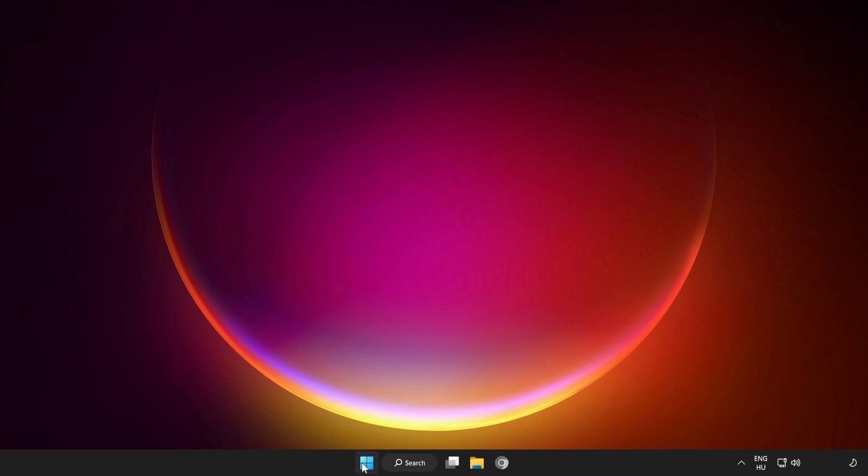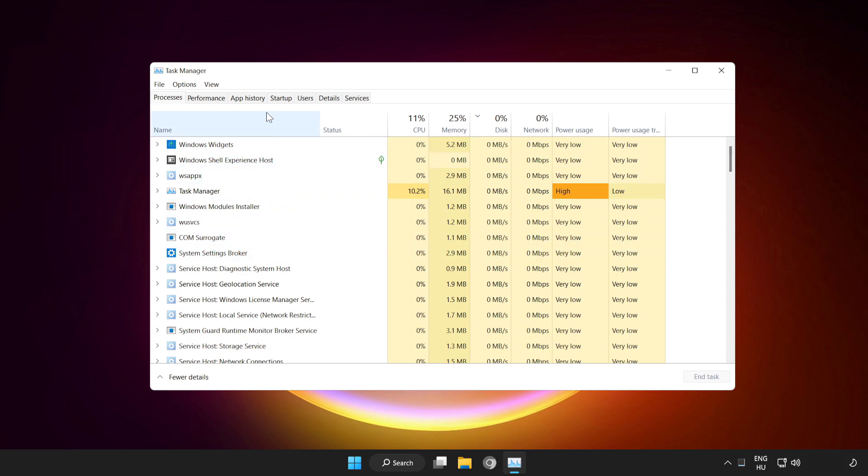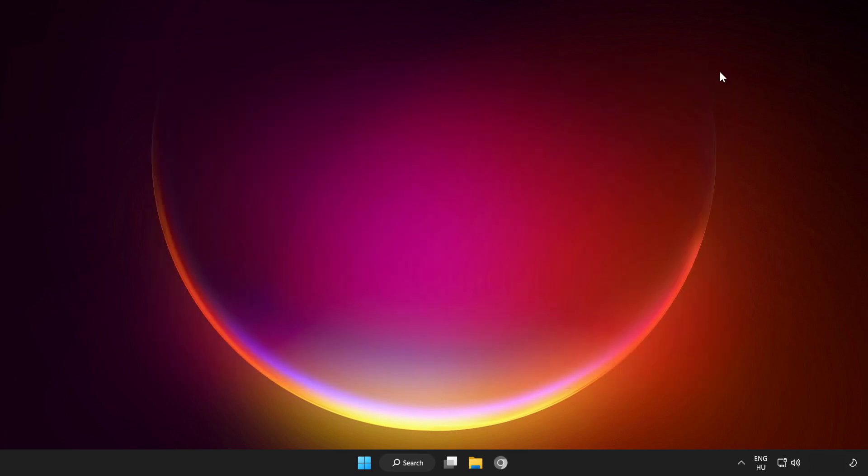Right click the start menu and open task manager. Click startup and disable not used applications. Close the window.